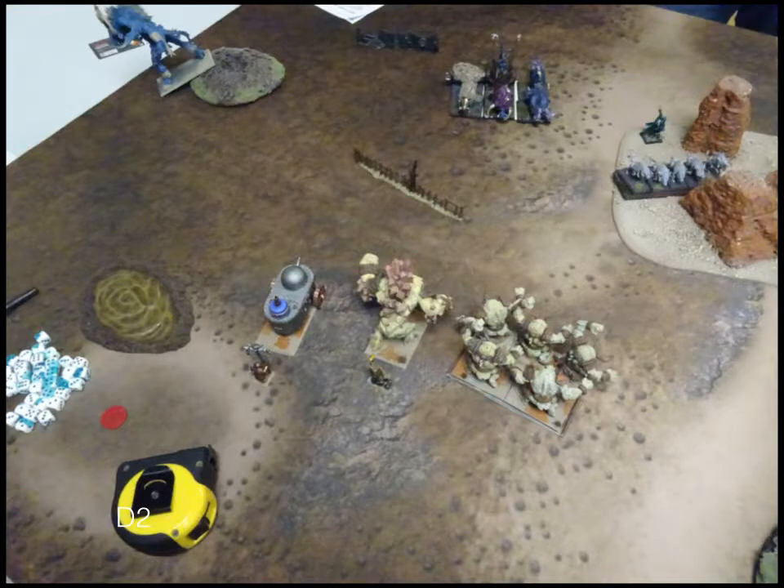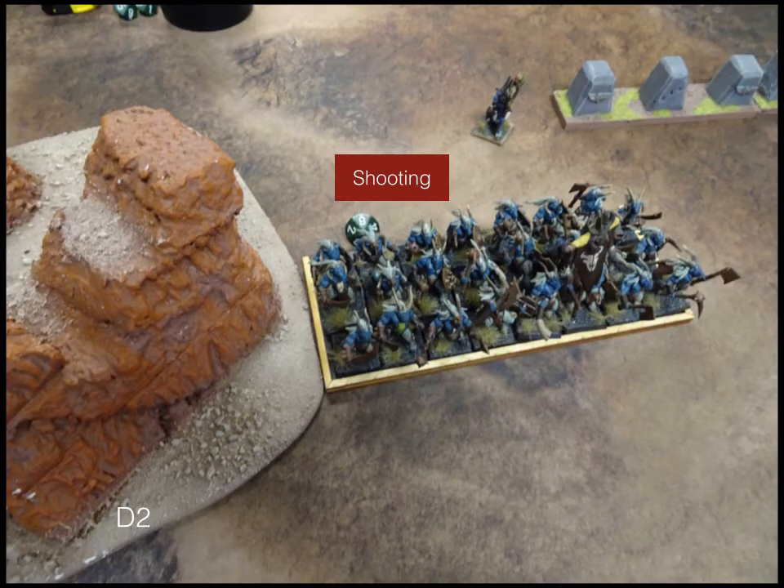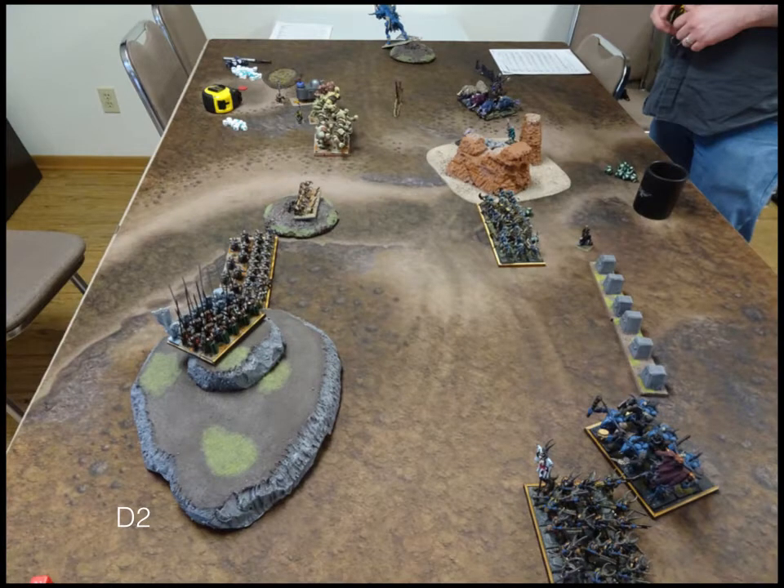We go into Turn 2 — Dwarfs Turn 2. Just continually straightening and angling my lines, knowing I'm going to have to take the charge. I had forgotten the Stampede has the Strider special rule, so I thought at least he's going to have to climb the fence — yeah, that doesn't help. On the other side, just the Bullworker shifting over a little bit. Shooting: a little bit better shooting on the Spirit Walkers. They are Defense 3, so they're pretty easy to shoot.